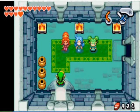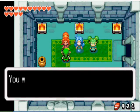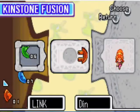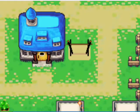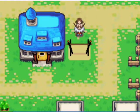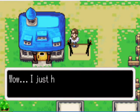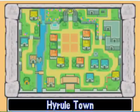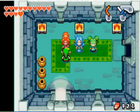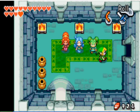Come in here and you'll see three dancers. Fuse kinstones with the one on the left, and she will make a man appear up here that wants to rent out his house. That's what he said. And that is all that happens.